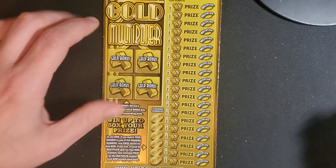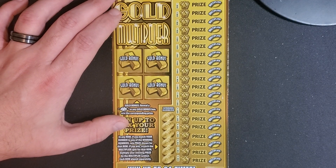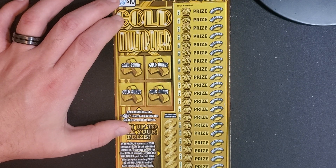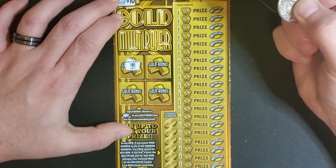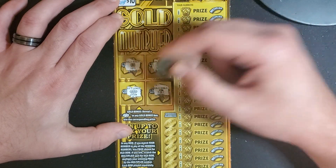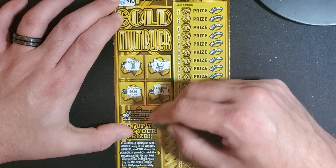I will scan them again at the very end just to make sure I didn't miss anything. All right, for ticket 31 we got a safe again, wallet, another crown, and a money bag.